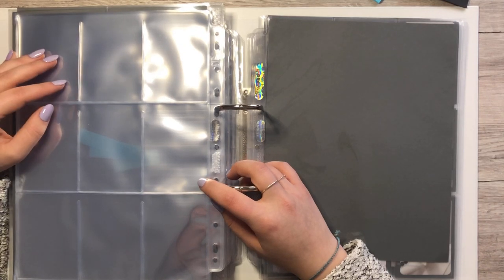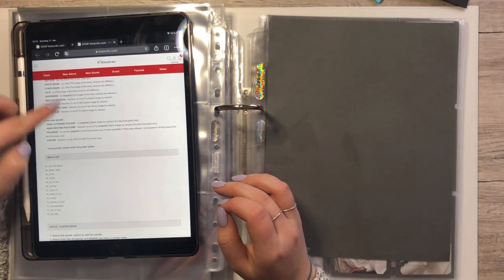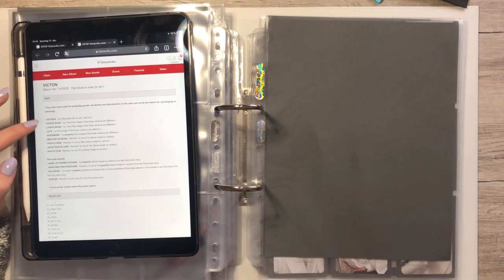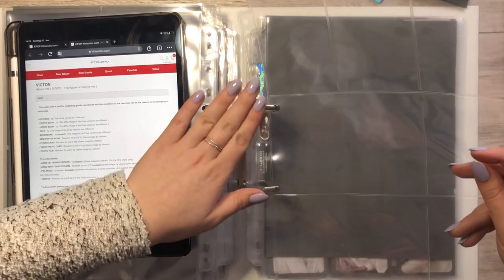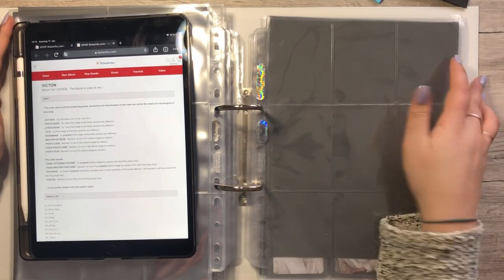Let me see what else is in there. The standee — let me check K-Tone For You again. We're not gonna put the standee in, and we're not gonna put the bookmark in there — or will we? Maybe we can. Then I would need another nine-pocket. Actually I do like them, so let's put them in. Another nine-pocket. They come in the album so I do already have them; I don't need to do anything except for the fillers.